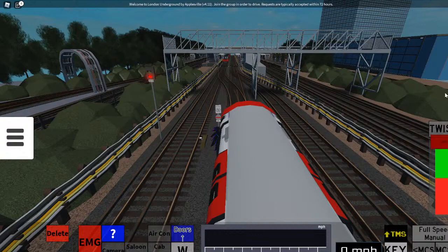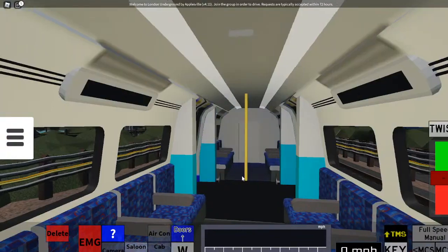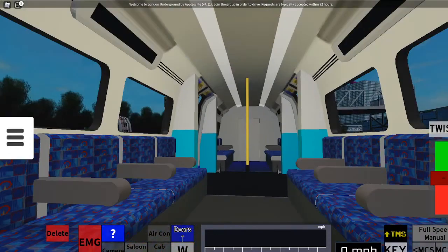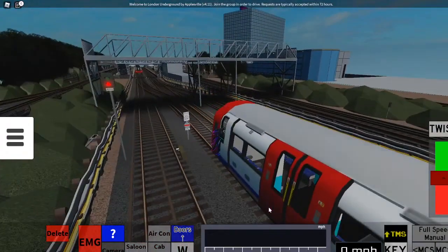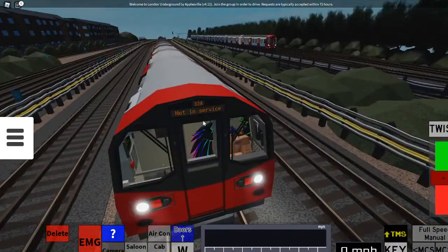After that you can actually move the train, but first you want to click the twist button — that's like the throttle. Because it's a bit dark, you also want to click the saloon light so everyone in the train can see better. There's also an optional cab light and air con.